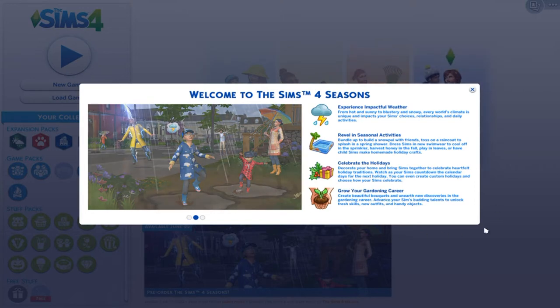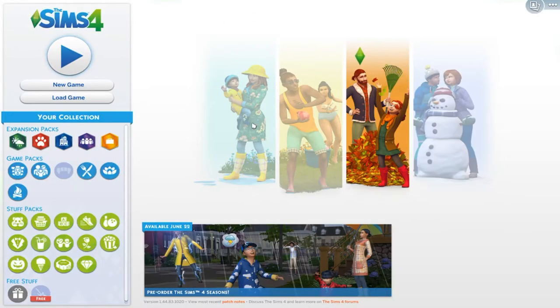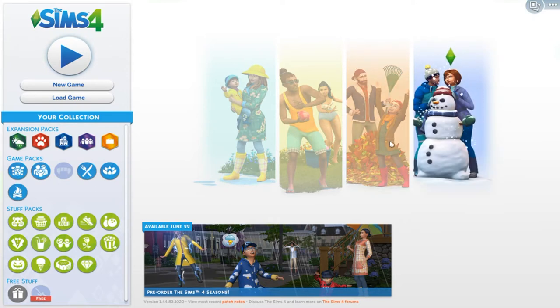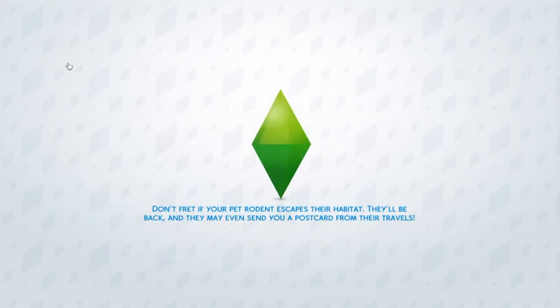Create beautiful bouquets and unearth new discoveries in the gardening career. Advance your Sims' budding talents to unlock fresh skills, new outfits, and handy objects. And then of course we have a cute little season screen — there's spring, summer, fall, and winter. And then we're just going to go ahead into Create a Sim.